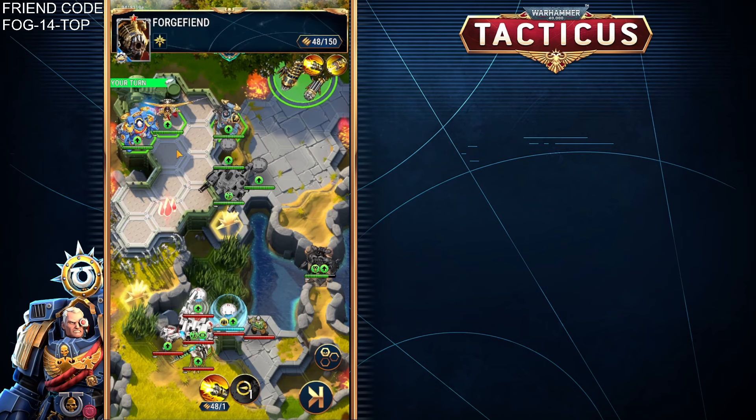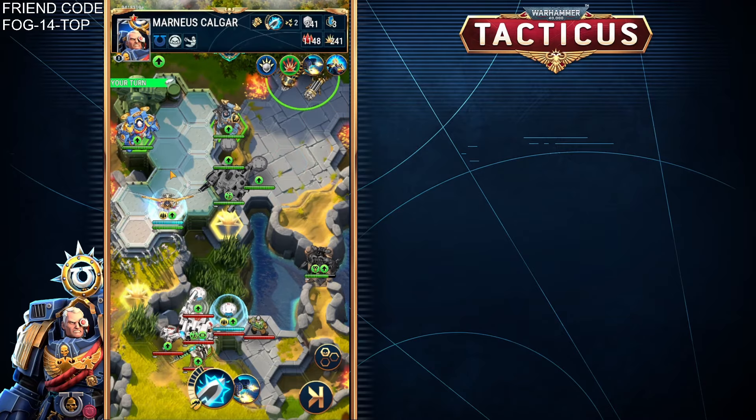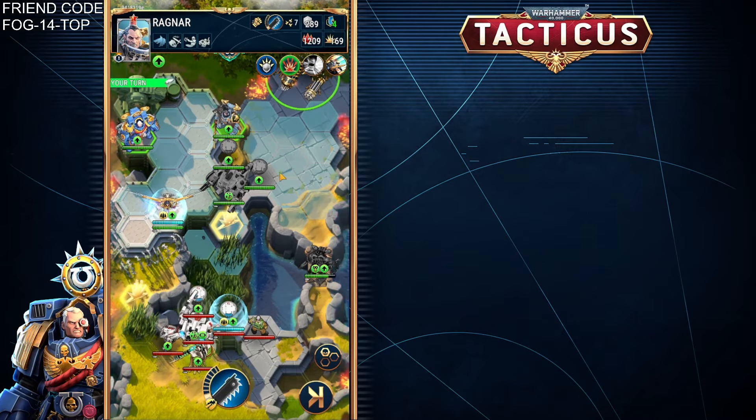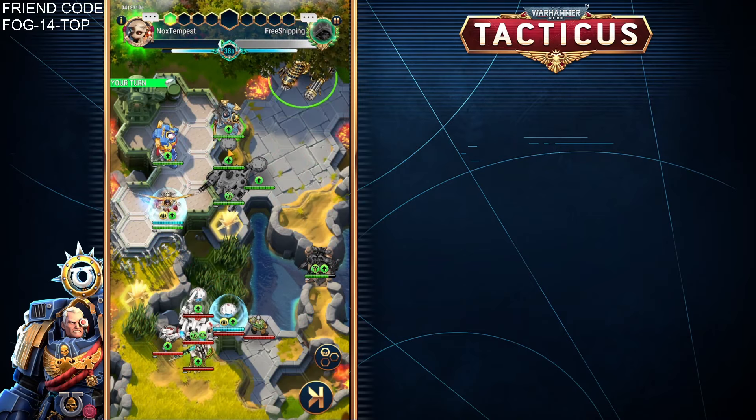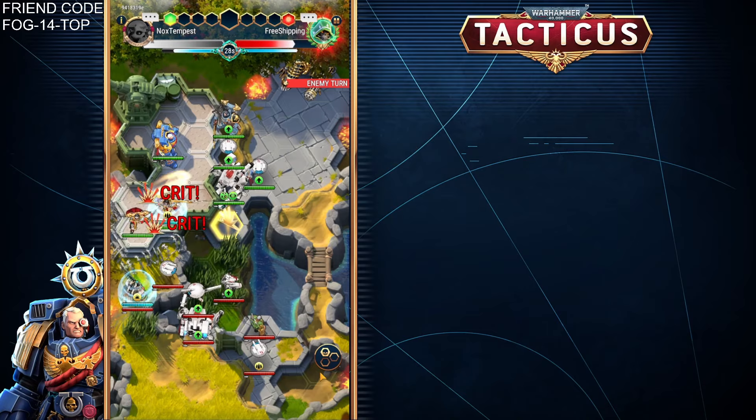However, as much as he can put out a punch, let's see what happens in the opponent's turn to Khan. The opponents go and Thaddeus drops a bomb on Khan, nearly killing him off, and then finishes the job. So whilst Khan can throw a punch, it certainly seems like he can't take one.